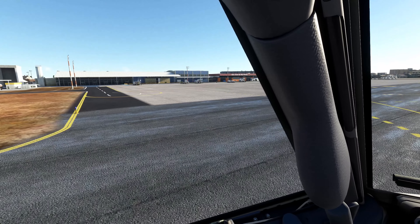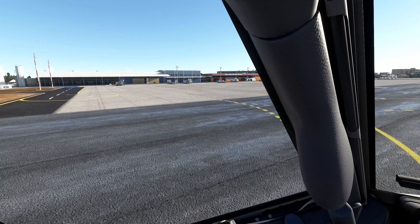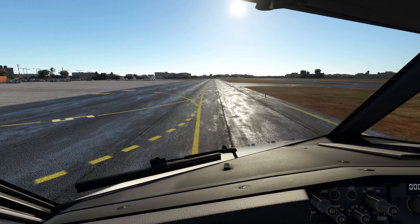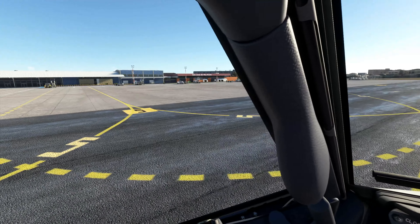Midway Tower, wind variable at 6, descend to your discretion, runway 31 Center for the length. 2,500, 31 Center, open to our discretion, stop at 3-27. Southwest, take your right, down to ground, 165. Right turn right to 5-27.